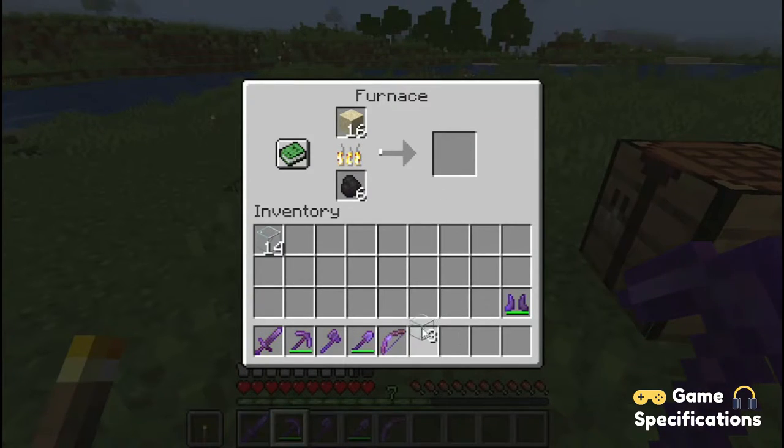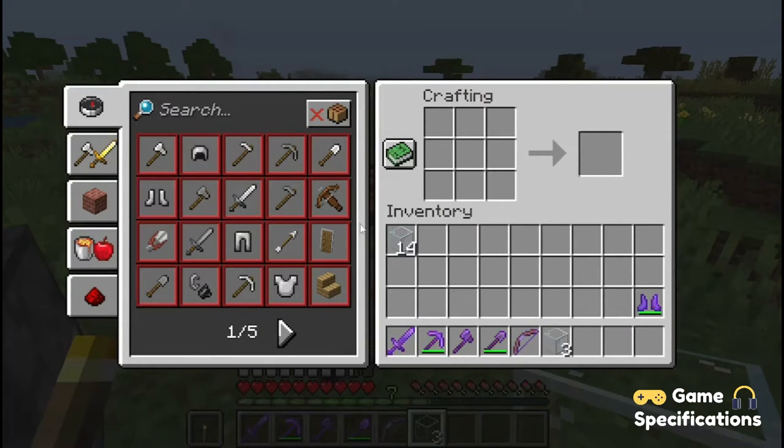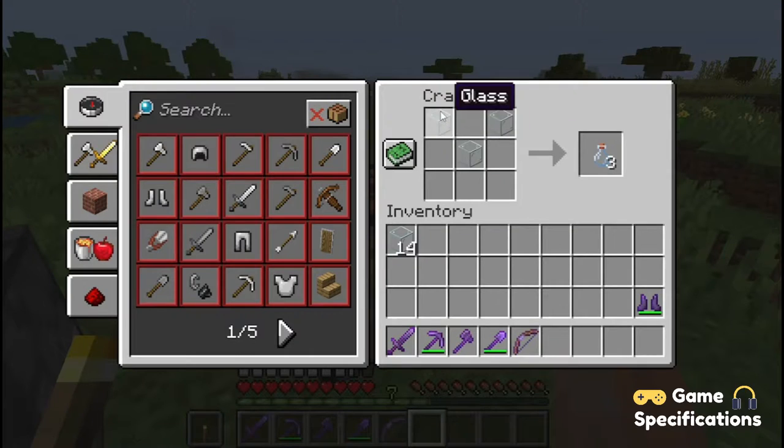As mentioned, one glass block will give you one bottle, but the minimum quantity for making glass bottles is three. So you need at least three glass blocks, and when you place them inside your crafting table just like this, it will give you glass bottles.